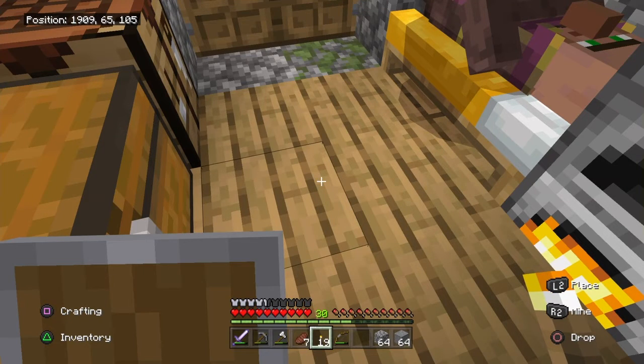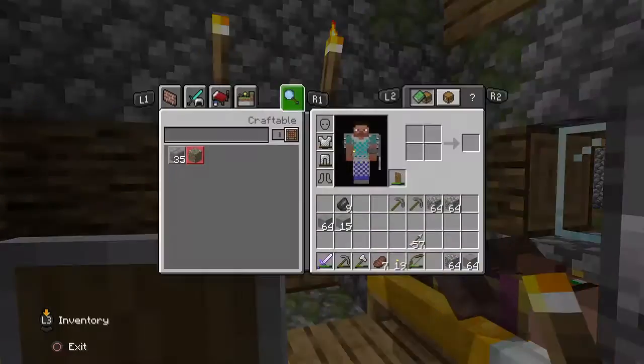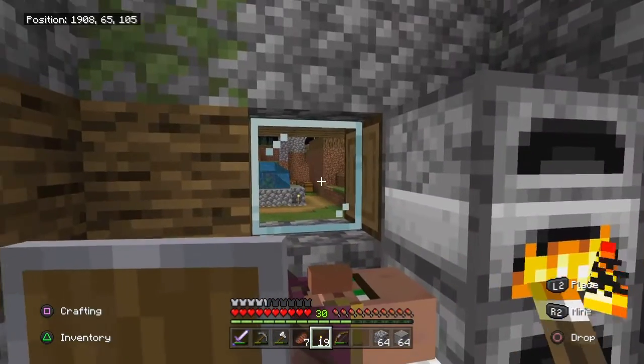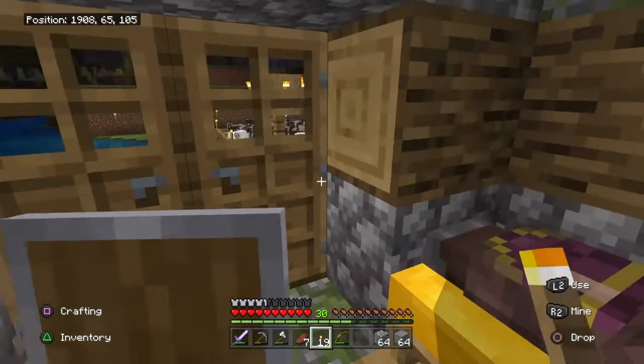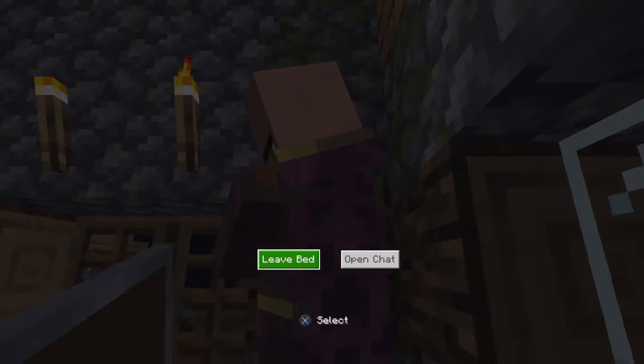Hello guys, welcome back to another Minecraft episode and today we got a big issue. In the mineshaft from me mining all of my stones and making each individual tunnel to collect resources, I want to use the regular cobblestone, turn it into stone and then get rid of all the granite, the andesite, and all the other unusual stone blocks.